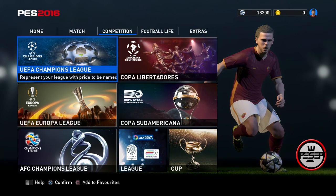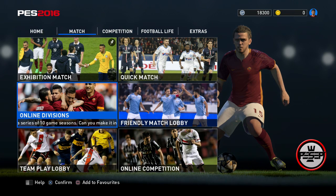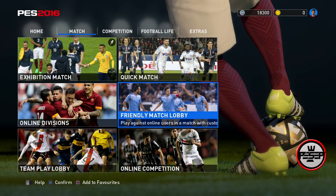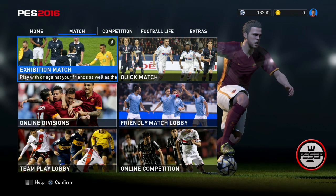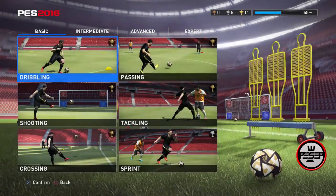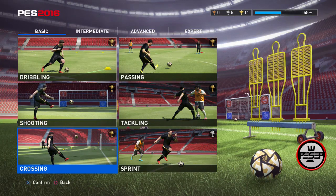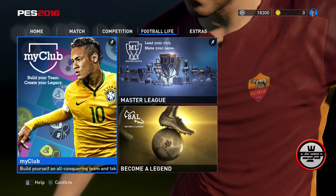Try starting each of these competitions - don't play them, just start to get the GP. For online divisions, your first match promotion gives GP. Exhibition match first time gives GP. Friendly match lobby also gives GP. The most GP I got was actually from training - most of the training I completed in gold and silver. Make sure to get all your training into gold and you will get crazy GP for it.